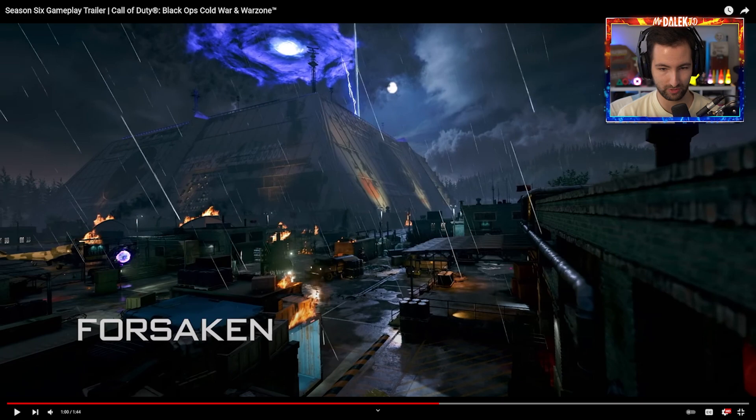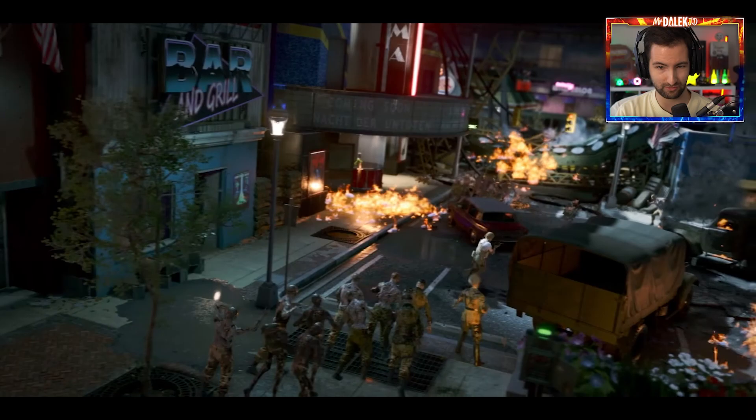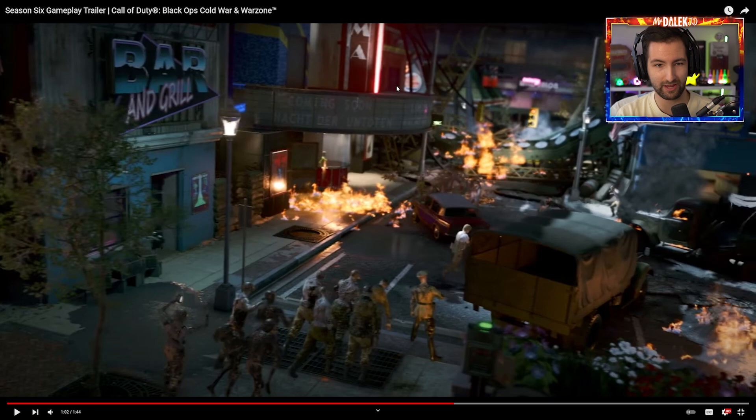Forsaken - this is the map, this is what it looks like. As you can see, it looks like we're going to start on the outside. We've got a portal over there which will take us into the map. So this is basically the spawn point, just like with Firebase E. It's going to be a fairly large size spawn room from the looks of it, but you can see this amazing portal there.